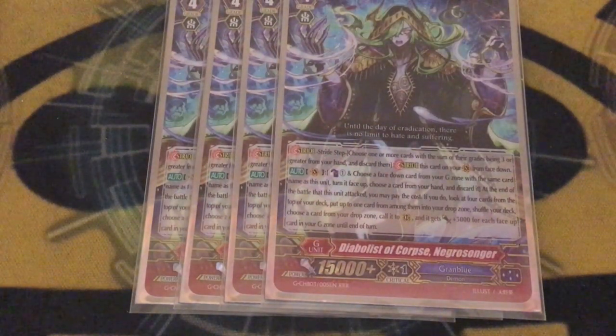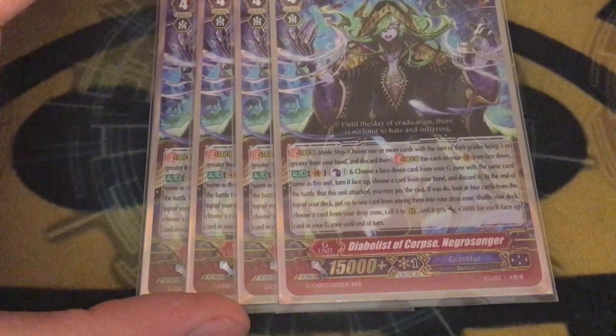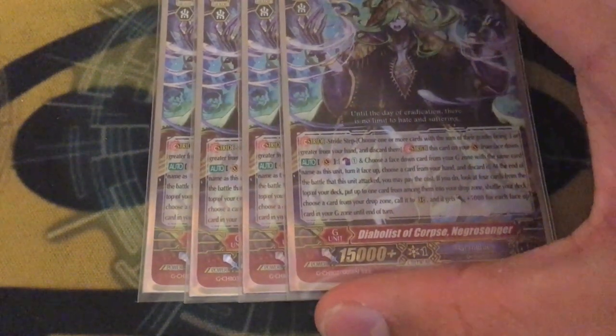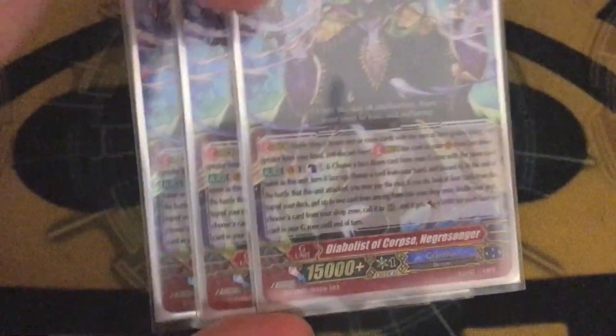Four copies of the latest triple R for the deck, Diabolist of Corpse, Negrosonger. At the end of the battle that it attacked: counter-blast one, persona flip, discard a card, check top four, put one of the top four to drop zone, shuffle your deck, and you can call any card from drop zone — not necessarily the card you milled — and for each face-up G unit, the card you call gets 5k. So if it's late in the game, you can turn a Negrorook into a disgustingly beefy beater. I think it hit 83k at some point thanks to this guy. It's the best finisher — the objective finisher that Granblue has.